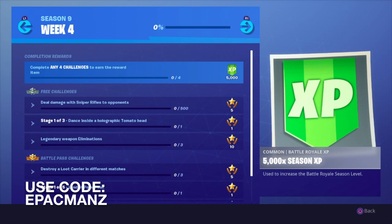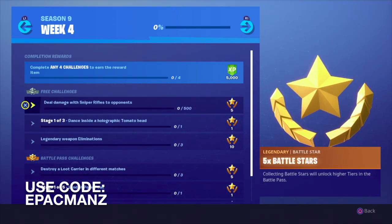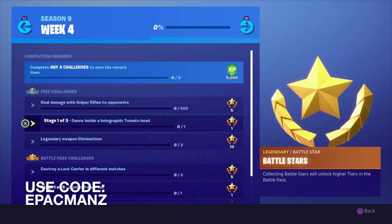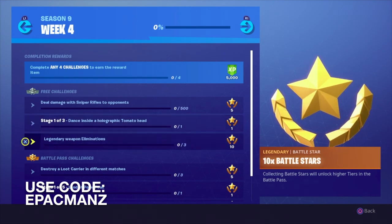Let's see what Week 4 has to offer. First we got to deal damage with Sniper Rifles to opponents — that will be a piece of cake. Then we have Stage 1 of 3: Dance Inside a Holographic Tomato Head. We'll see where that is. Then we got Legendary Weapon Eliminations, three of them.